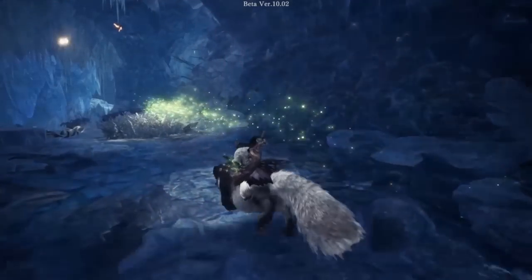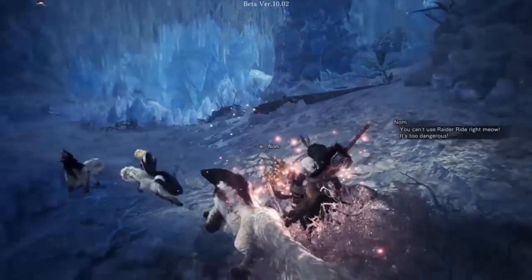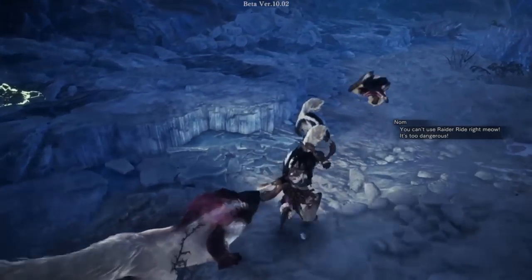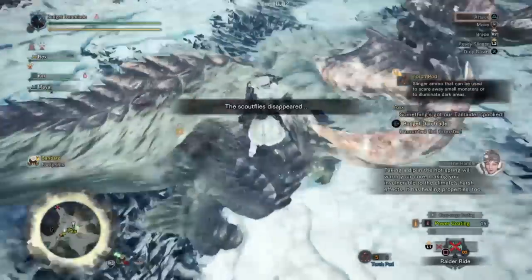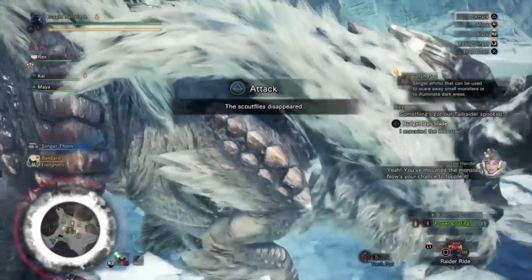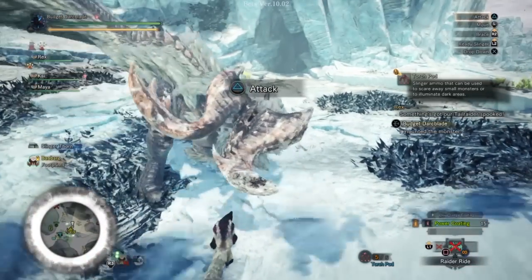When your monster reaches its destination, you have two options for dismounting. First, you can simply press X to dismount the monster. Or if you're hunting a monster, press Triangle and this will cause your hunter to jump from the Raider Ride, performing an aerial draw attack against your monster, potentially mounting them.